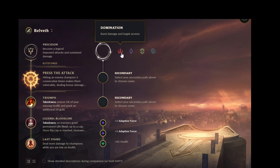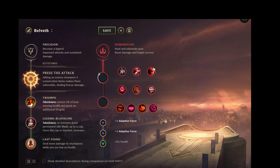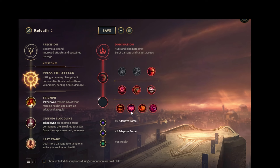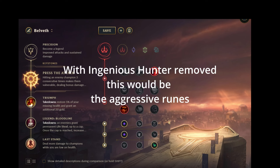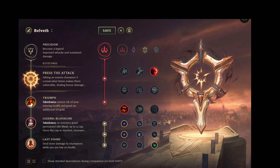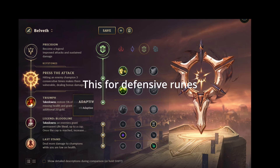For secondary runes, Domination is probably the best if you want to play a damage Bel'Veth: Sudden Impact for most damage on short trades since you'll be dashing a lot. On the rest, Eyeball Collection isn't much. Ingenious Hunter is great especially with any kind of Hydra and Eclipse — you'll profit from it. Ultimate Hunter is straight up useless. Relentless Hunter if you want to roam, Treasure Hunter if you want more gold. But I think Ingenious Hunter is probably the way to go.